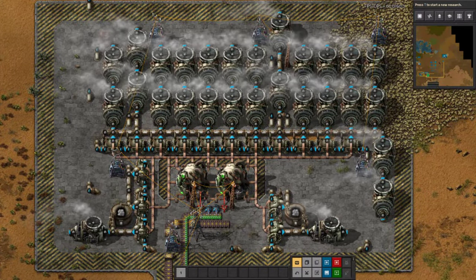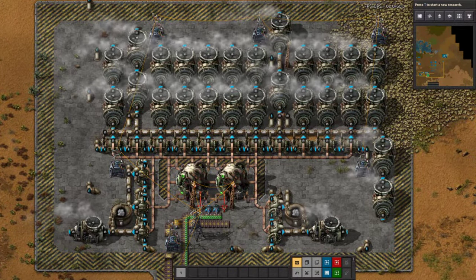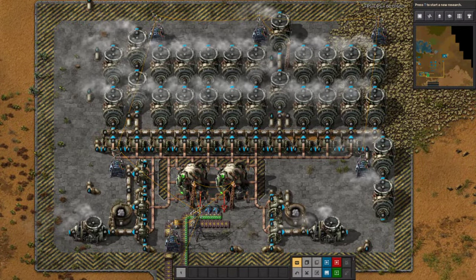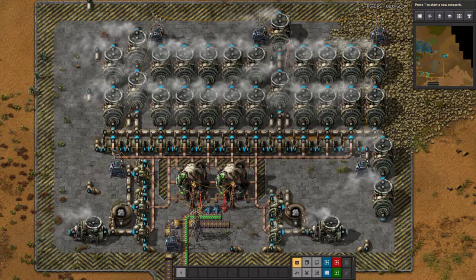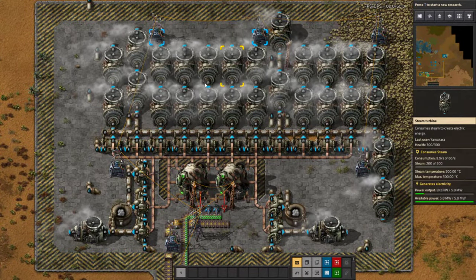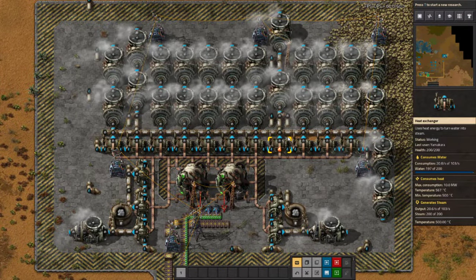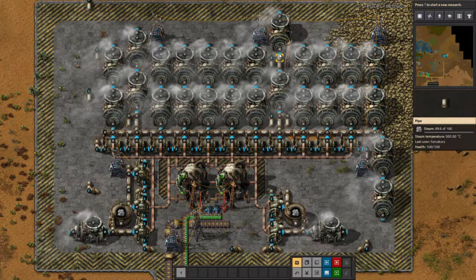I'm not going to give you a blueprint on how to make a nuclear reactor or on how to set up your Corvax enrichment process. I'm just going to show you how to do it so you can do it yourself. I'm going to be doing all of this without circuits, so you can set up your very own nuclear power.